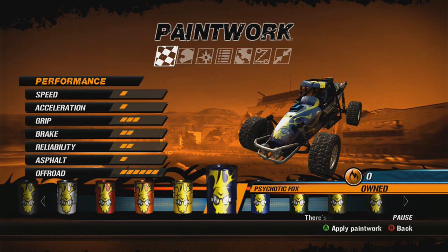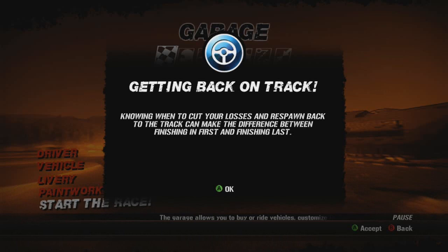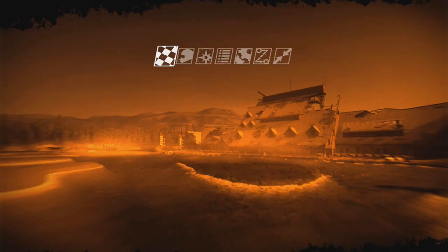So you've flown off the rails on the last turn and are now wallowing in the mud — don't forget you can press and hold Y to respawn back on the track. Good to know. Knowing when to cut your losses and respawn can make the difference between finishing first and finishing last. Smart GPS — the GPS chevrons above you will be your eyes through the more intricate events. Although the route is computed as the optimal path for your vehicle, it will not replace your intuition, so don't just follow it blindly. They really put an emphasis on thinking in this game.